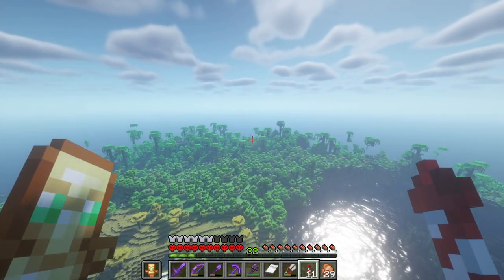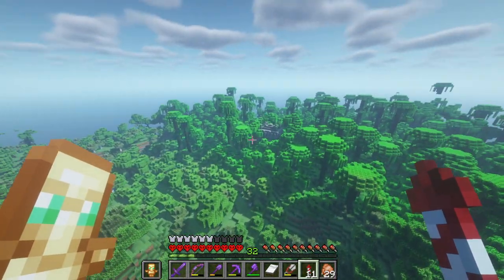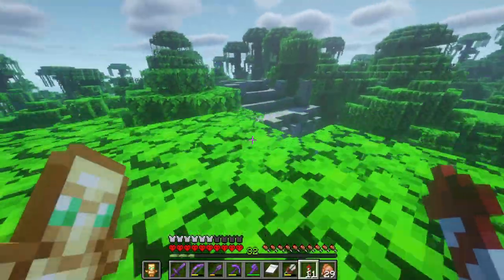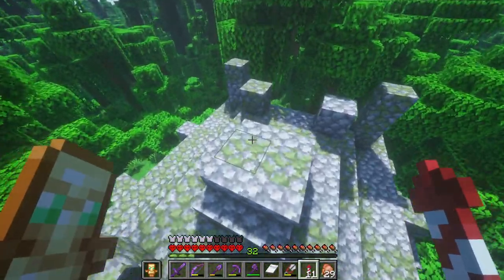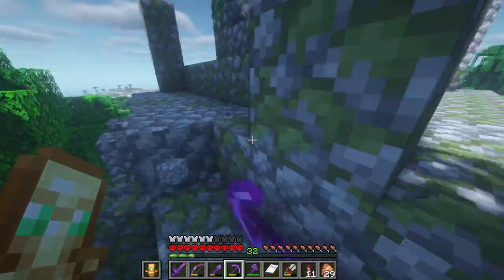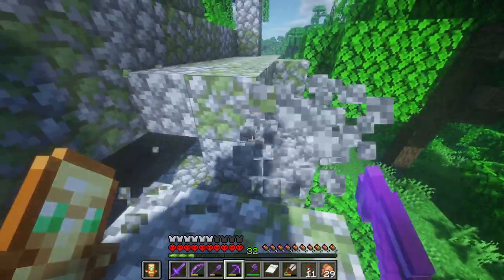Flying into the jungle over here. Oh my god, yeah, there's a jungle temple right here. Let's go. You know what, actually I'm just going to do this real quick and then we'll find some — never know what we can get here. Usually the jungle temple loot is honestly not the best. The desert temples, even woodland mansions might have better loot. But you never know — sometimes they have good loot. We'll check. Honestly, this is good — better for mossy cobblestone more than anything, but might as well go in.